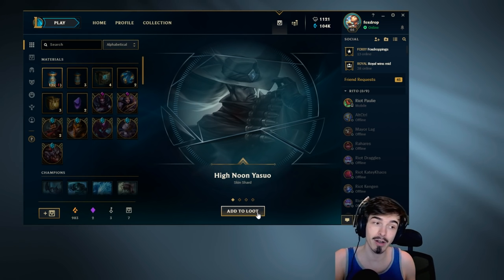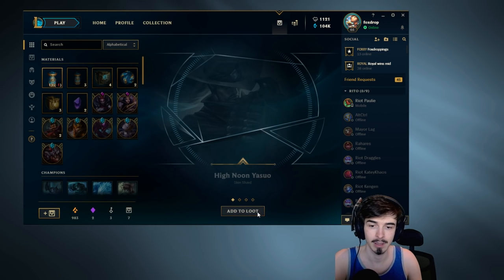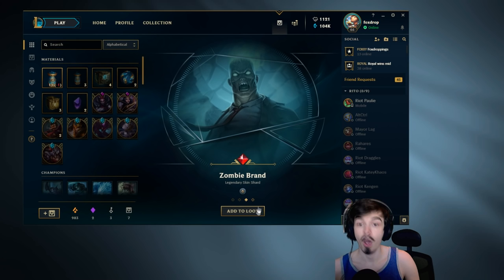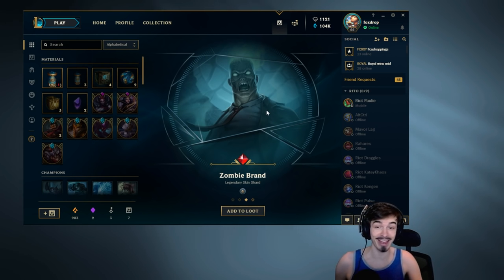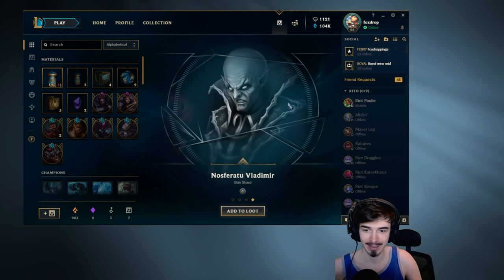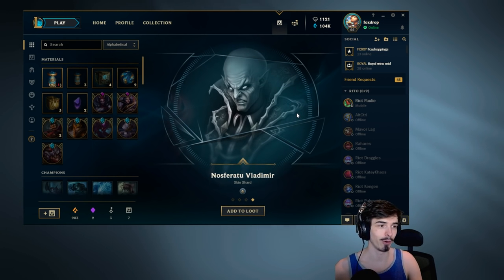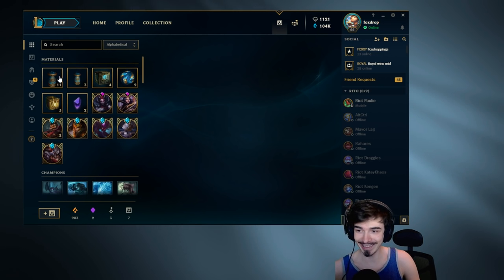Hainan Yasuo — I actually think that's one of the best skins in the game. I already own it, but it's still pretty decent. Let's go T1Z. And that's a pretty decent start — Zombie Brand. That is a bloody sick skin. Legendary and legacy. Bloody hell. Nosferatu Vladimir — ball sack Vladimir, as I like to call him, for pretty obvious reasons. That was a decent chest.